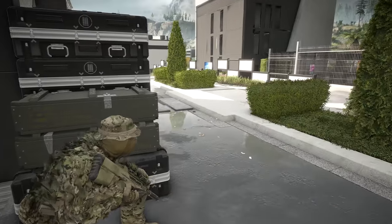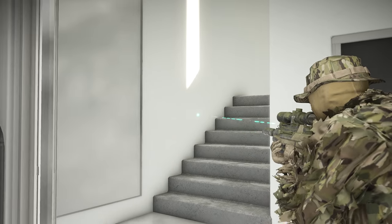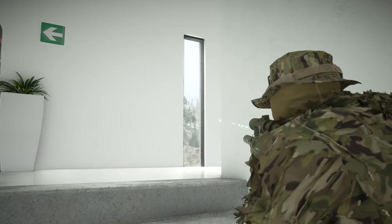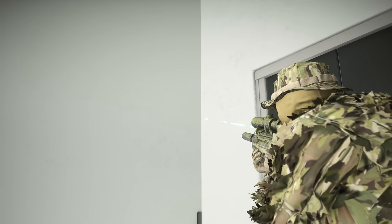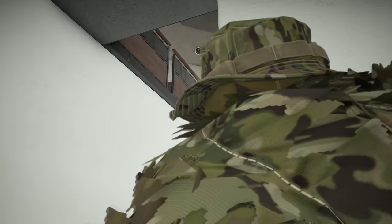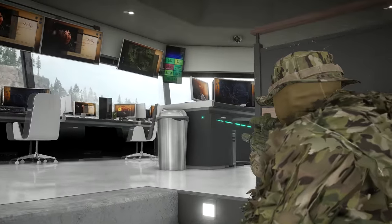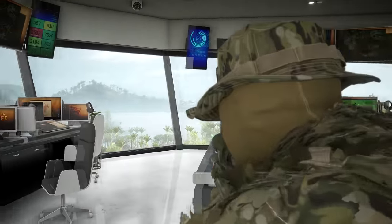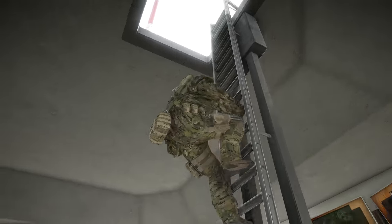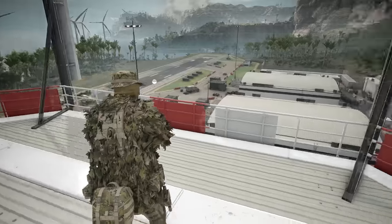We have a back man here. Let me go inside. Okay, going up. Moving to the tower. Yep. Just cover the lower part of it. Copy. There's a back man, he's going to go towards you, I think, in a little bit. The inside is clear. Let me go up. The tower is clear.